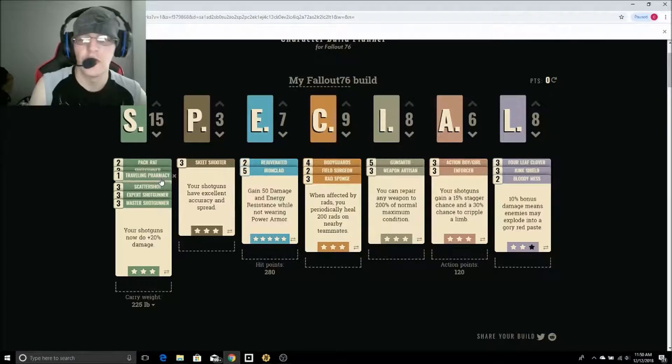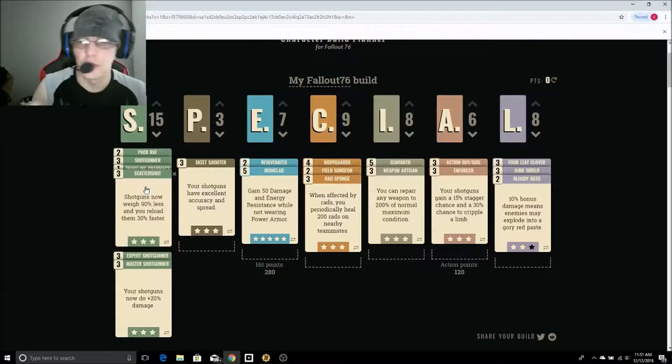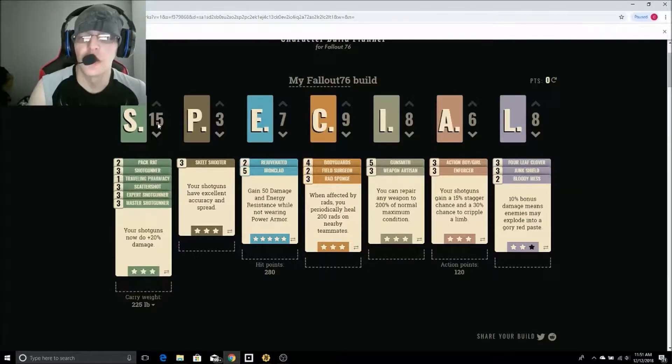I'm doing one point into Traveling Pharmacy because this guy is going to be able to do a Field Surgeon over in Charisma, and that allows him to get those Stimpaks and Radaways to go a little bit faster. That way he can continuously soak up those rads for our teammates. I also do Scatter Shot — the cool thing about this is it's going to make our shotguns weigh 90% less and we can reload them 30% faster. That completes our Strength perk tree.